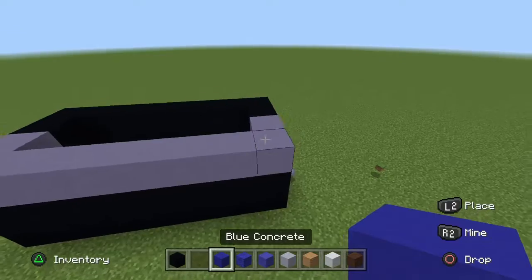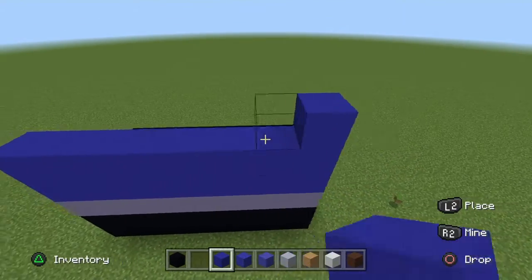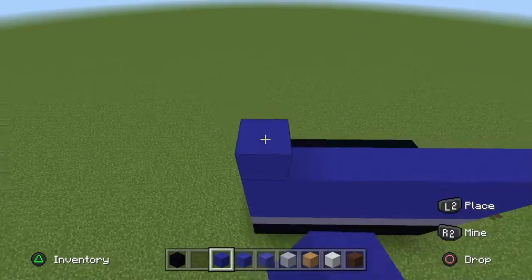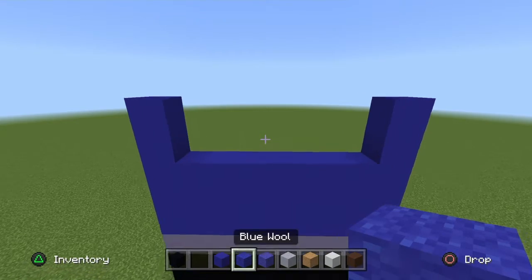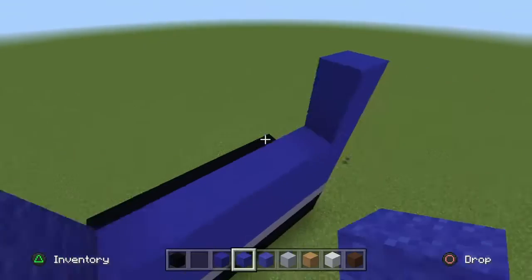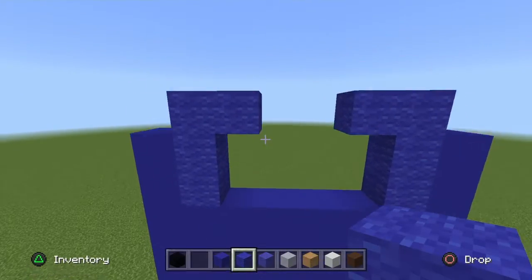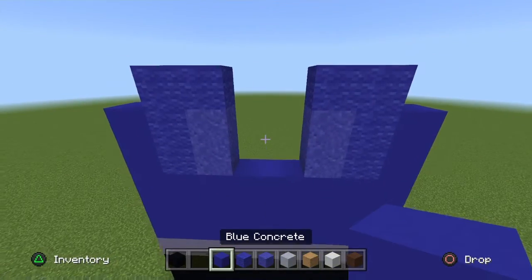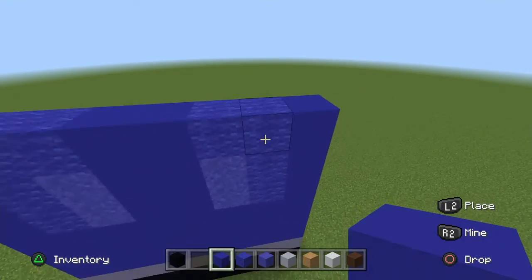On the front row, get your Blue Concrete and go up three rows. On the end bits, go up two Blue Concrete. The next column next to it, get your Blue Wool and go up three, then go in one towards the body on the top block. Next column, fill it in with two Blue Powder. Then get your Blue Concrete and fill it in.